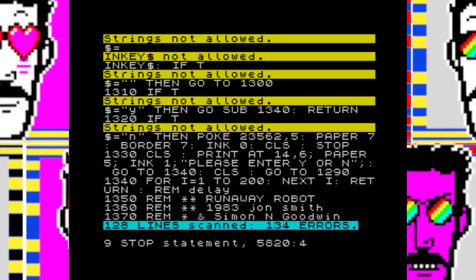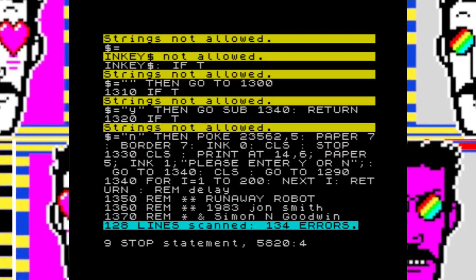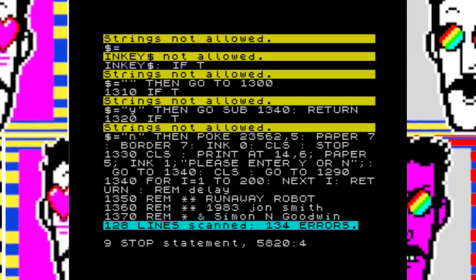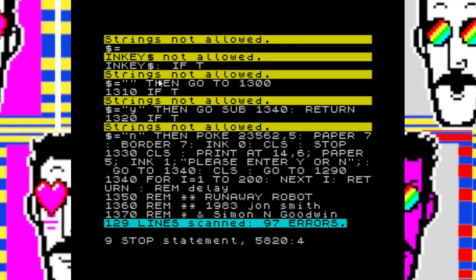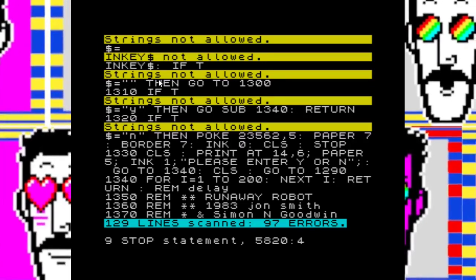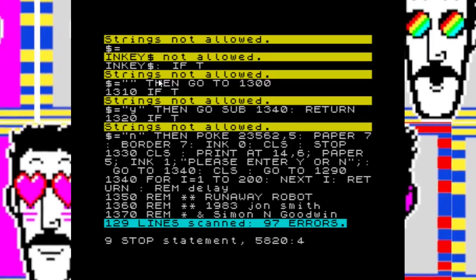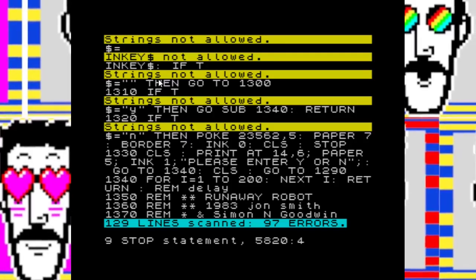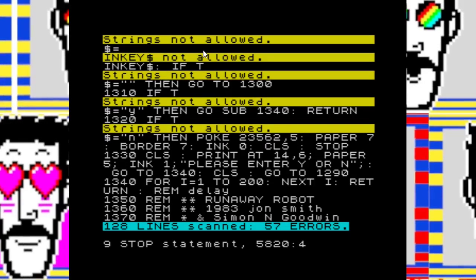Stage one: change all the multiple character variable names into single character variable names. The advantage of the ZIP compiler system is that you can run the BASIC program at any time, just to make sure everything's working okay. What I tend to do is take a single variable, change it to a single character name, run the program, and spot all the places where it fails with 'variable not found'. Do make a note of the variable names, because S3 is a lot less memorable than XMAP. You only have 26 variables to play with, but you can always use single dimension arrays. Doing this repeatedly gets us down to 134 errors, then 97, and finally 57 errors.